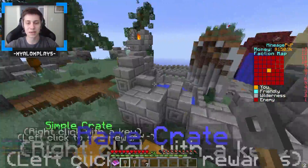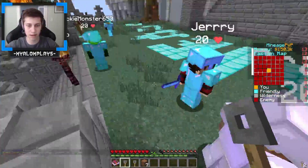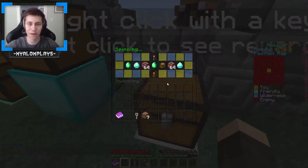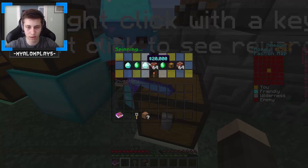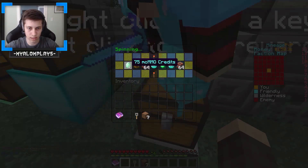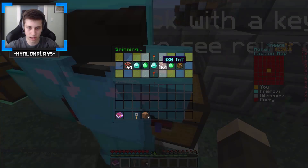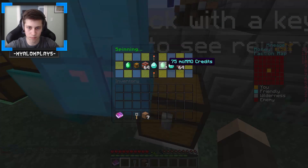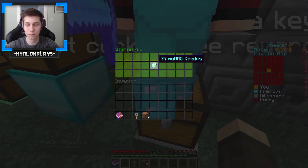Let's hop into the unique crate opening. Three 360s. Let's see what we're going to get out of here. We have a King Kit chest — okay, we don't want the King Kit. I think we're going to get some MCMMO or something. I was right — we're getting MCMMO levels. Pretty happy about that.